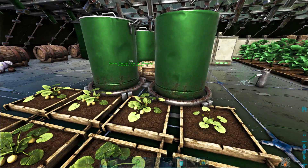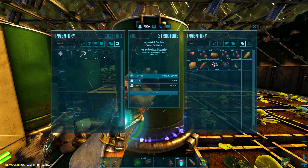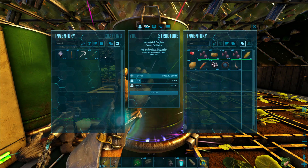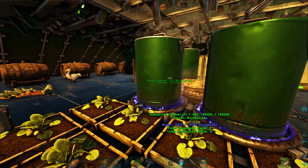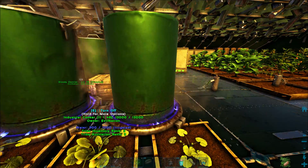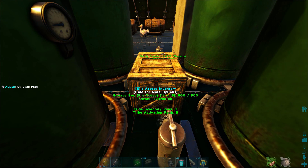I didn't even pull up the recipe or know how to make them, so let me grab all the ingredients. I've got a couple made up already — I just need to get more woolly rhino horns. They're pretty heavy so you can't carry too many at a time. This soup sounds delicious: we've got mejoberries, every vegetable you can put in, black pearls from inside a squid, and whole woolly rhino horns — you don't even have to grind them up, they just melt straight down. That sounds exactly like something an Arthroplura would want.